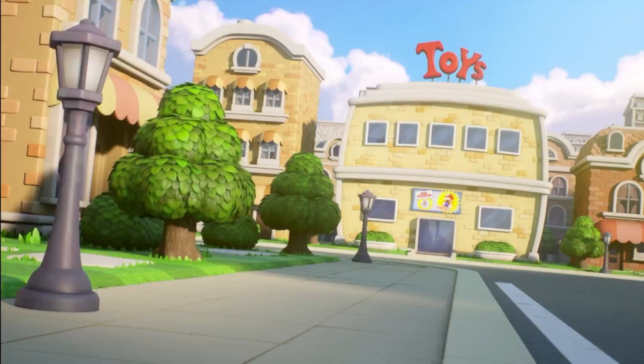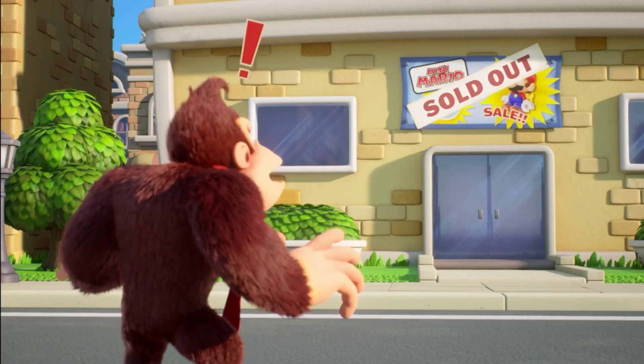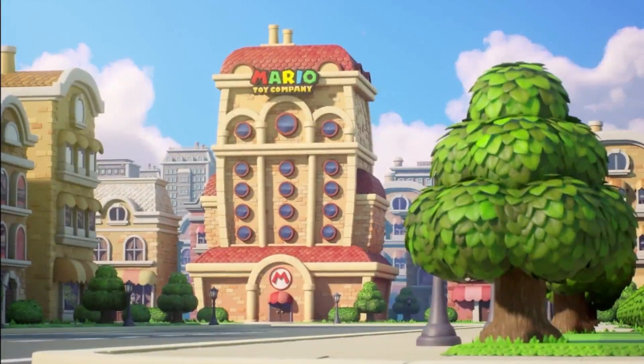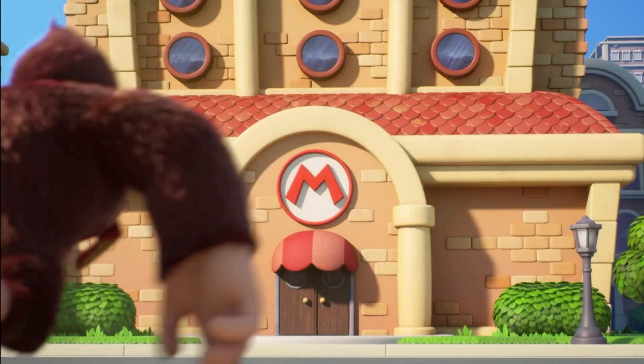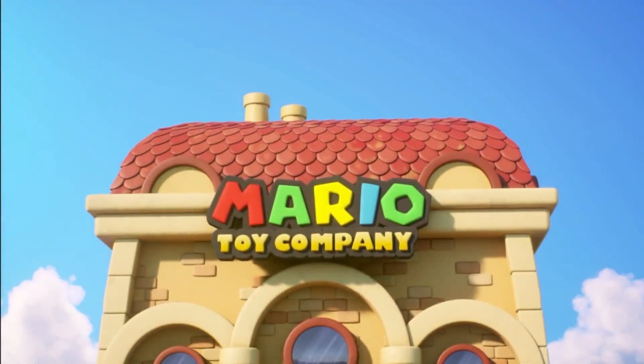Oh my gosh, look at him hustle. Straight to the toy store. Any Mario? Sold out? That's not good for DK. Oh, he's going to go to the toy company — that's a good idea. Get it straight from the source. Let's see what we're doing here, DK.